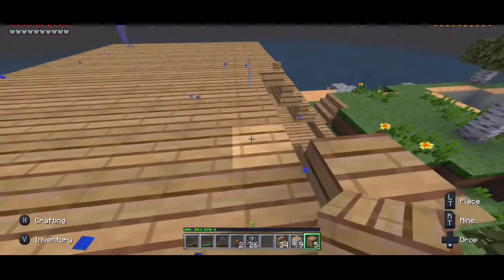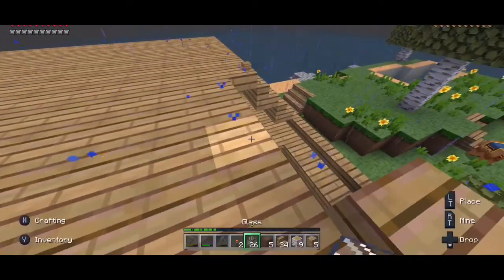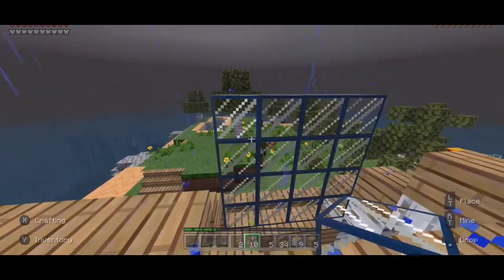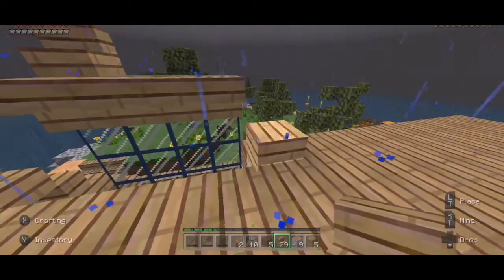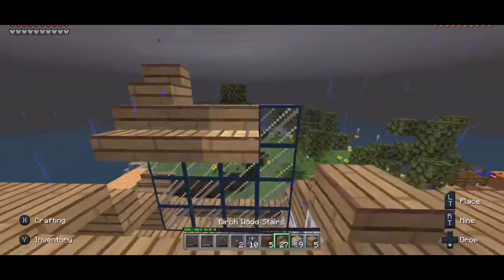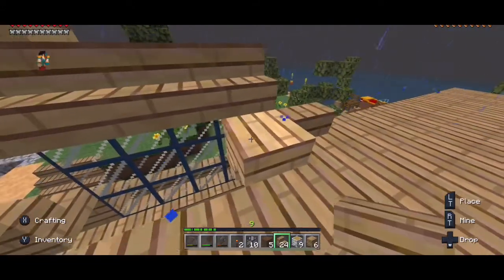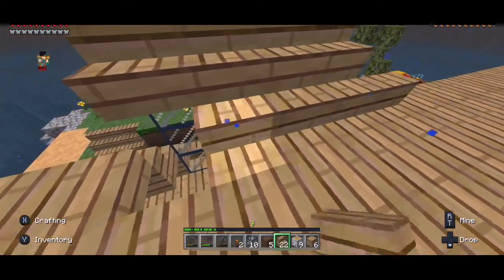We are going to make a viewing platform. It's going to come out — do we have any more half slabs? That's annoying. We're going to build this up to be a glass opening, and then from that we're going to build that out. I've just realized I built them the wrong way. It needs to be the right way around — stop flipping. God, these stairs are annoying. Like that — that's all I wanted — just a nice little viewing window.